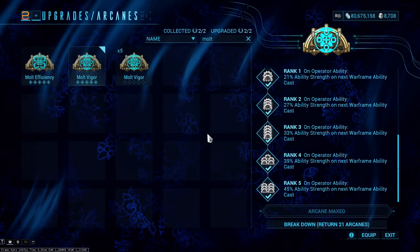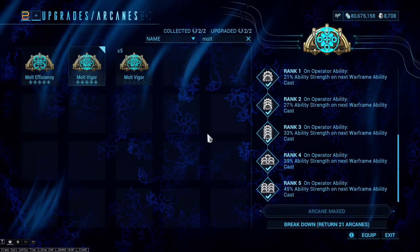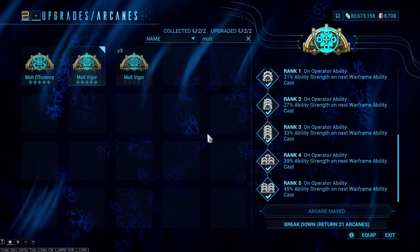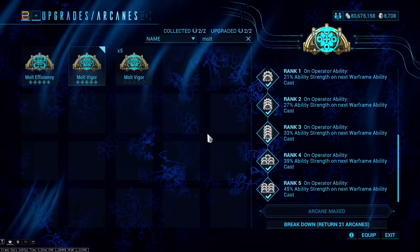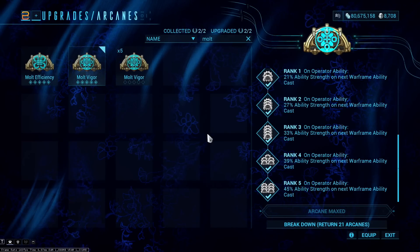If you're still using Zenurik, whenever you pop your bubble you can get 20 strength from the new Zenurik upgrade, and Molt Vigor stacks on top of that — 65 strength total just from your operator. If you're on Madurai, which can give 40 strength, that's 85 strength from your operator alone. That's an intense amount that lets many Warframes build differently, using arcane slots and operator abilities to cover their strength needs.